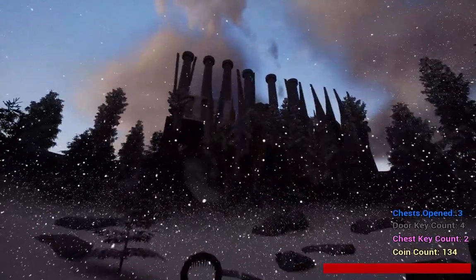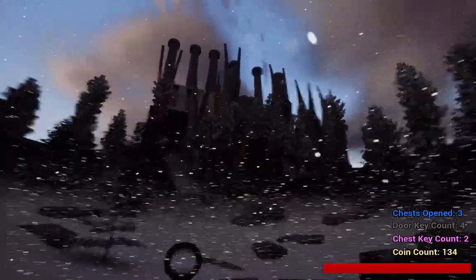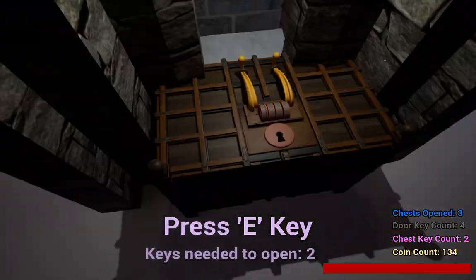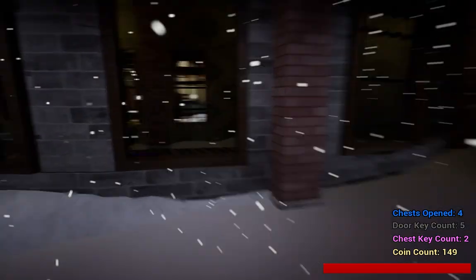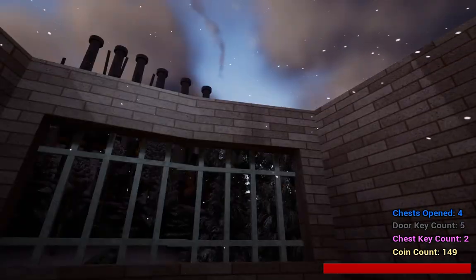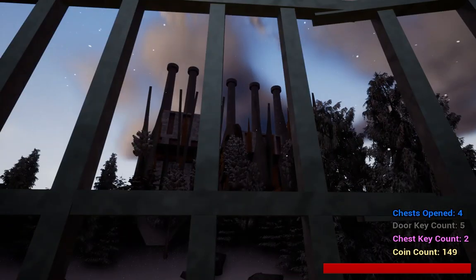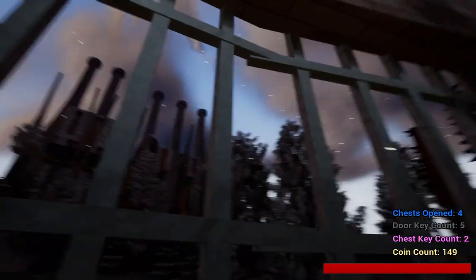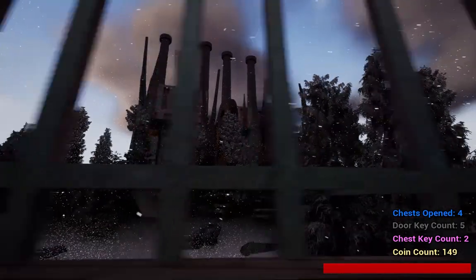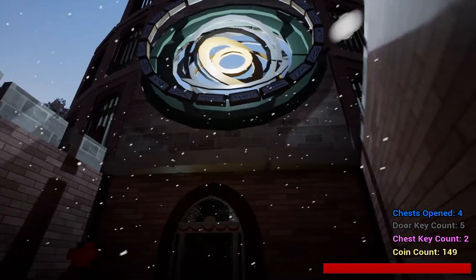Up here we have the remnants of the old Dwarven Mine, which we were just in — so this would be like the more processing place. This is my favorite room because you get a view of the magic and the Dwarven technology. That's going to be a big theme in this game — the competition and kind of like the merging of the two.